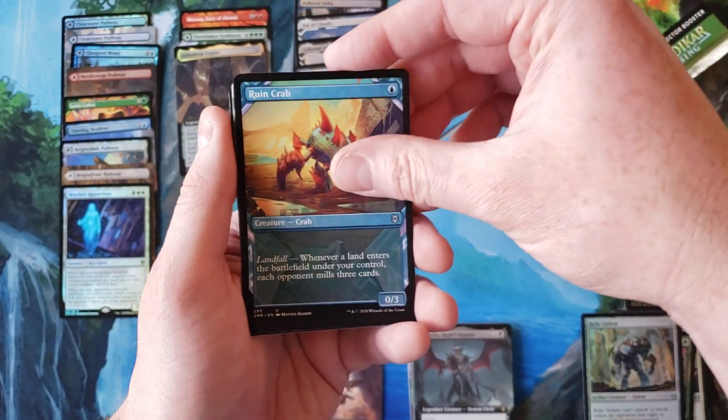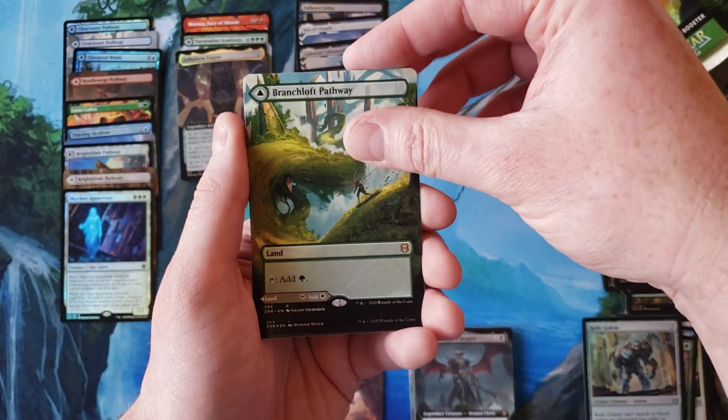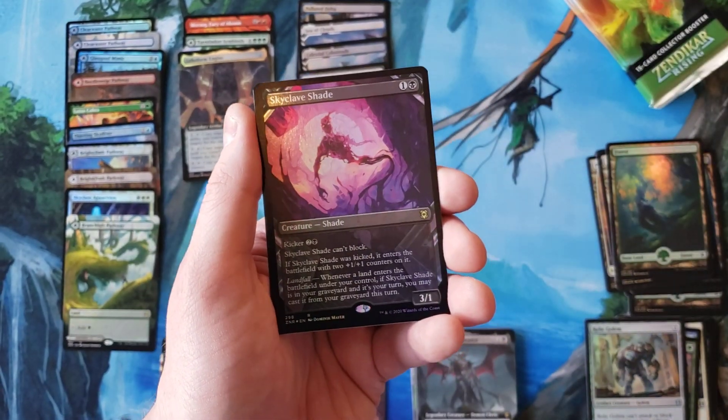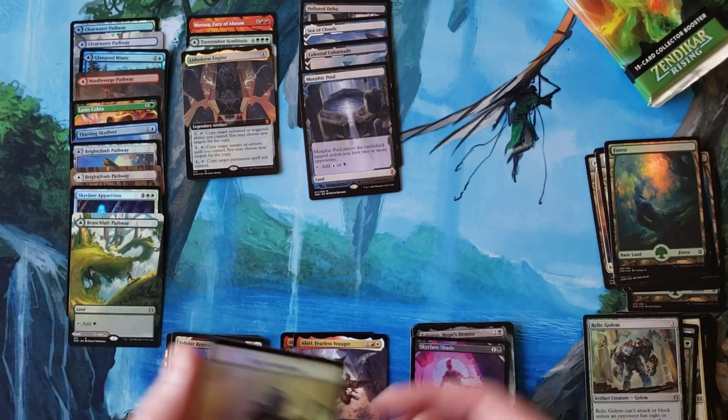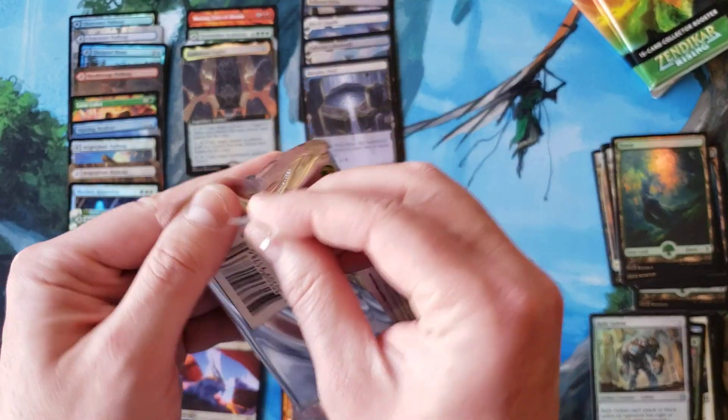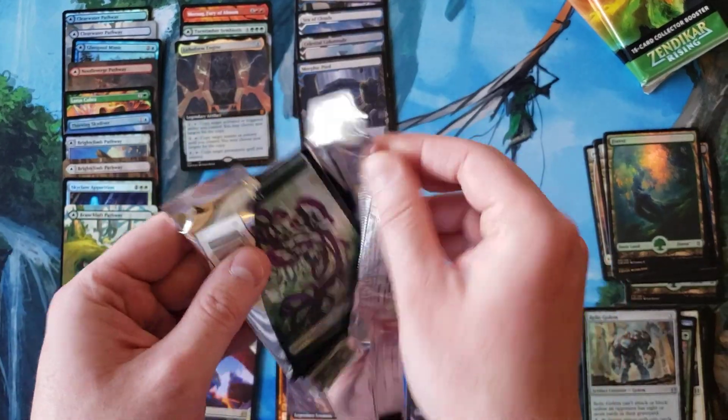Dreadworm, Rune Crab, another Pathway — because what the heck, why not? Veloth, Skyclave Shade Foil. I swear you get at least two to three Shades in every single box of this.